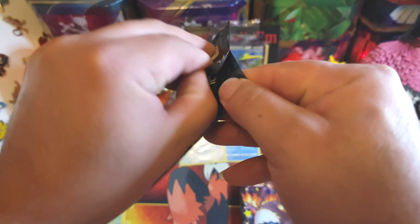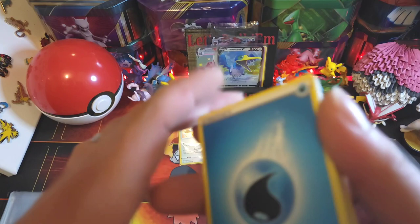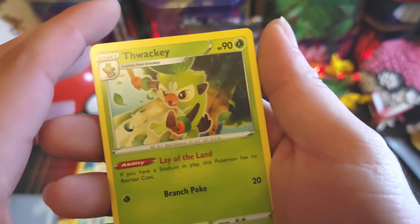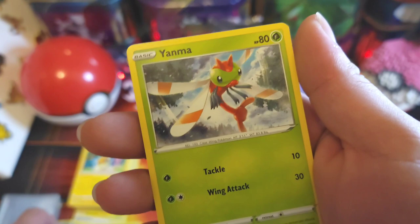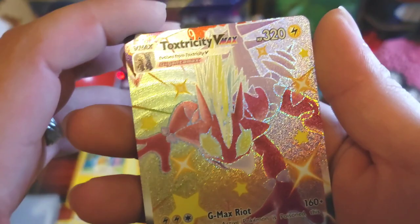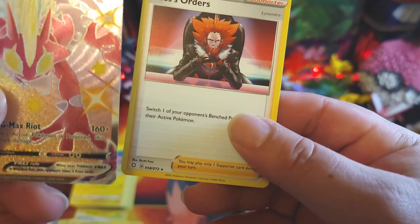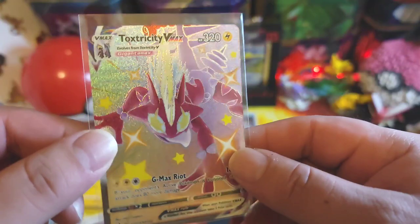Next pack — Dragapult on the front. Got that code. Water energy, Jolteon, Wacky, Cramorant, Gerky, Trapinch, Yanma, Cofagrigus, Morpeko — oh my god — another Toxtricity VMAX, shiny! And Boss's Orders. Let's sleeve this one up too. Oh man, well I guess we got twins — two of the same type. Put that back there.